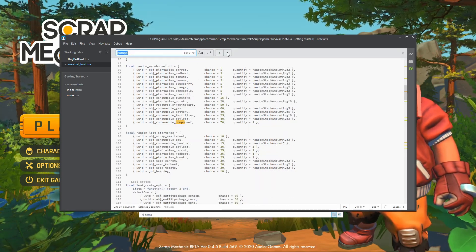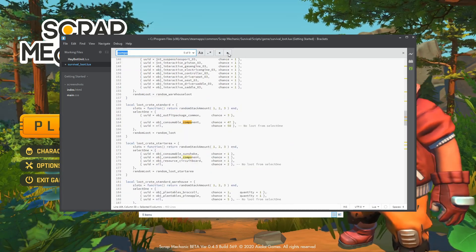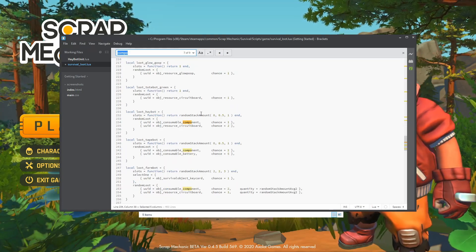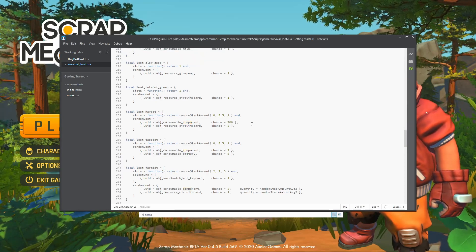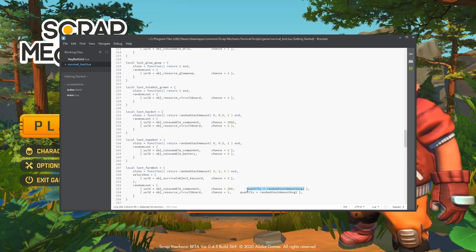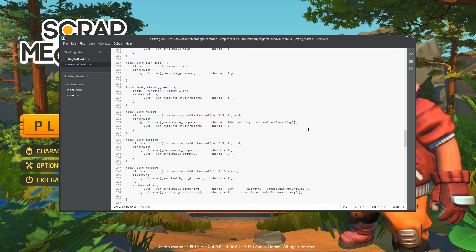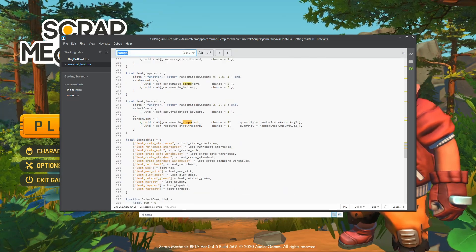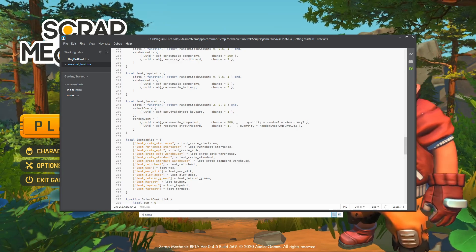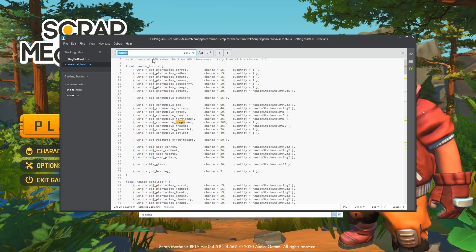Let's find some more instances of that and change them to 200. We're going to do this the whole way through the file. Here we have it from a Loot Crate. The most important one, obviously, is the HayBot — we're going to change that to 200, which means it's almost always going to drop. We're also going to add quantity equals, quantity equals random stack average, and put a 3 there, which should give us some nice big stacks. Here we have it from a FarmBot — if it's dropping from a FarmBot it should be very likely, so we'll change that to 200 as well. That's 200 times more likely to drop than a CircuitBoard at the moment, which is exactly what we're looking for. And okay, that's all of those done.